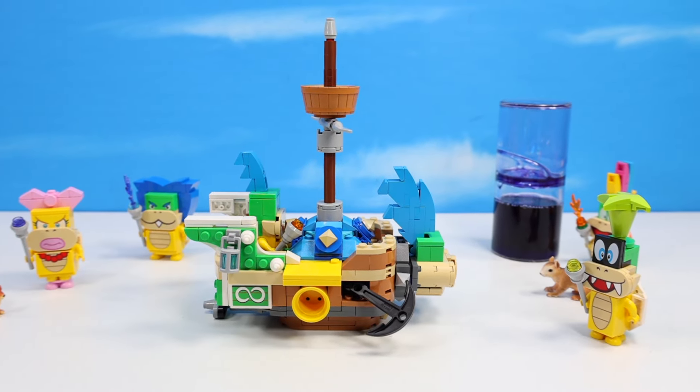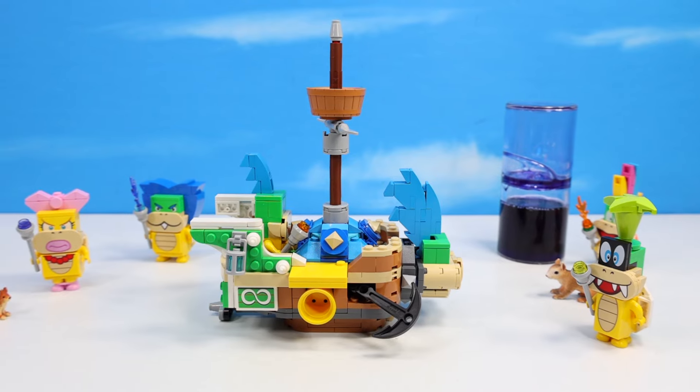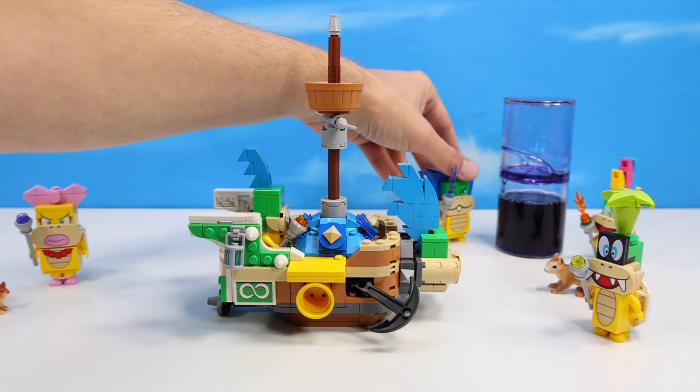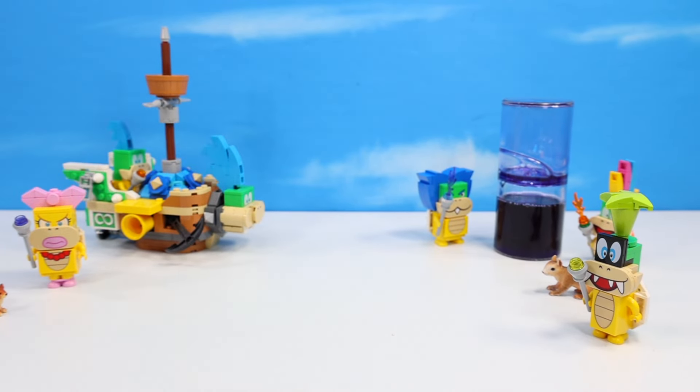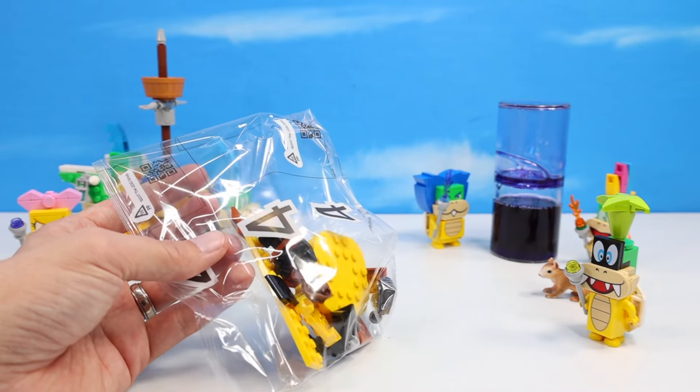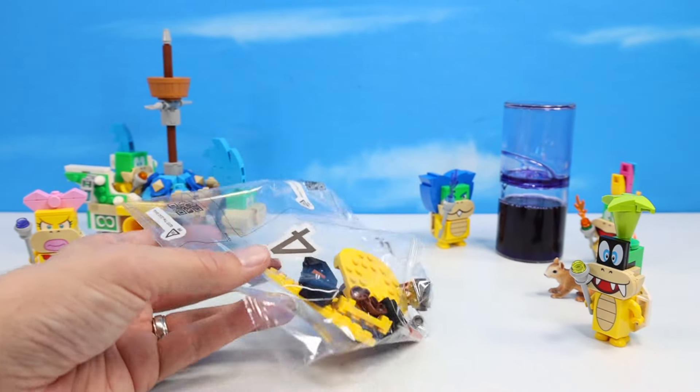I just think this is the funnest idea. I so wish we saw this with Wendy, with Ludwig, with Iggy - it's got just such a great funness to it. A little bit late to the party, but this little boat build is cool. It's going to look great next to Bowser's airship. We'll just have to custom up some other Koopaling ships. It's a perfect little size too. Morton's airship is probably going to be about twice as big.